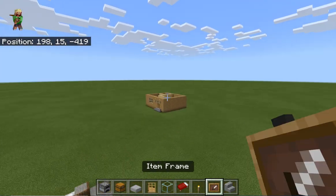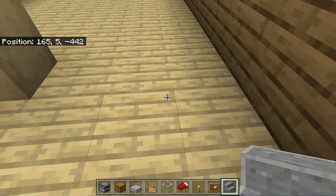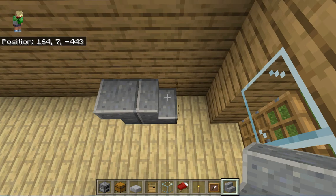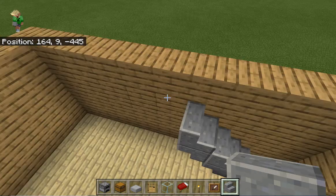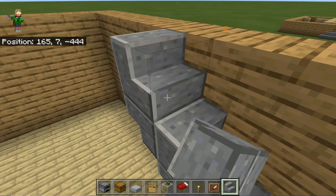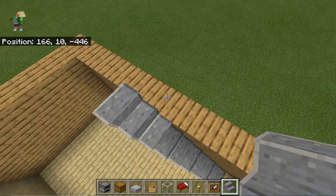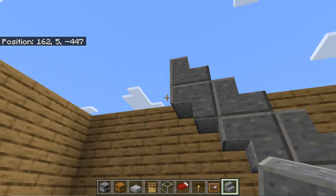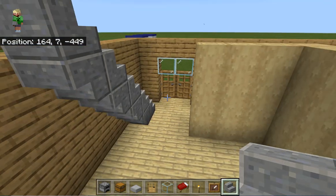Now we're going to start with the staircase. Come inside the three-block gap, skip one block, and place a stair right there. Then a stair behind it facing upside down — it should look like this. Place a stair on top of that, then one facing upside down, and continue doing that until you reach this point — when you go one block higher, that's when you stop. You should have four upside-down stairs and five normal-facing stairs.